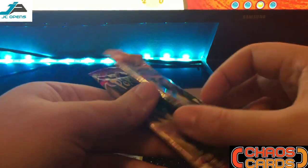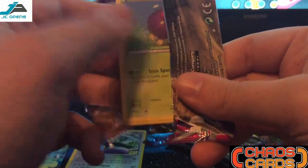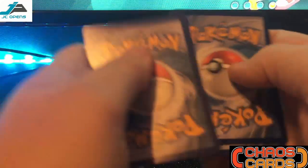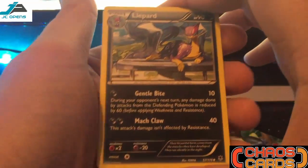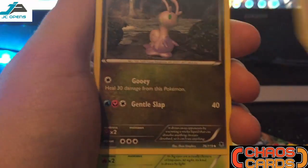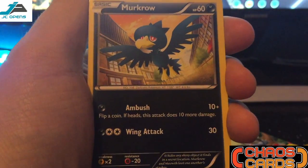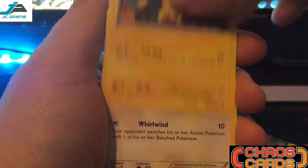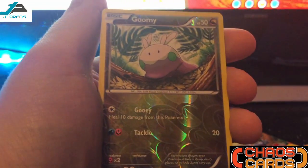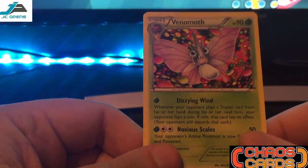Next on to Phantom Forces. First cards guys: Lotad, Trick Coin, Sliggoo, Venonat, Murkrow, Hex Maniac, Spheal, Yanma, and the reverse is Gumshoos. From the pack the rare is Venomoth — Non-Holo.